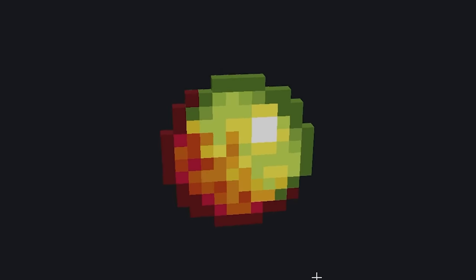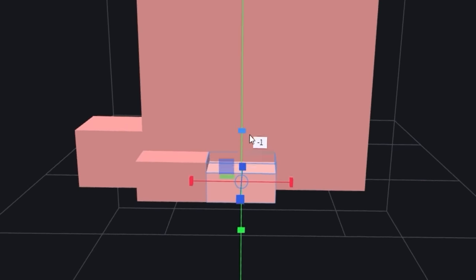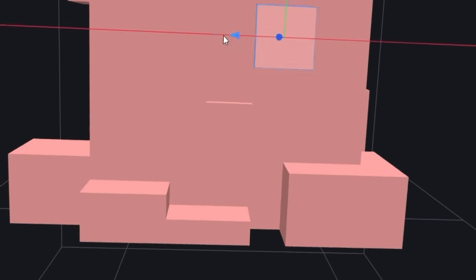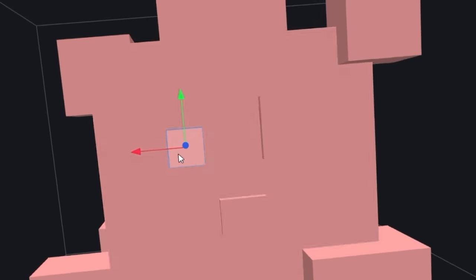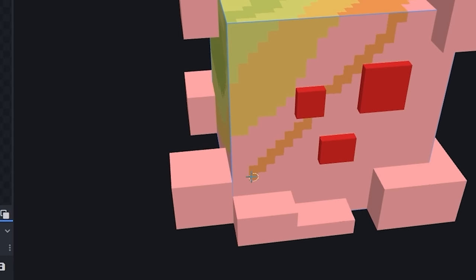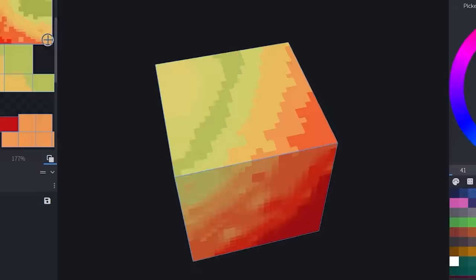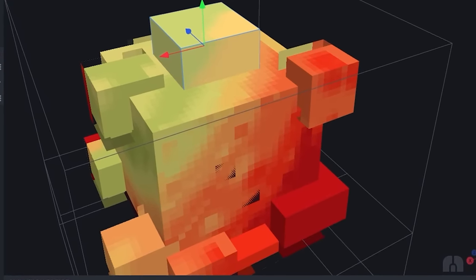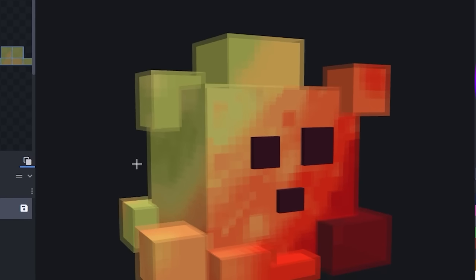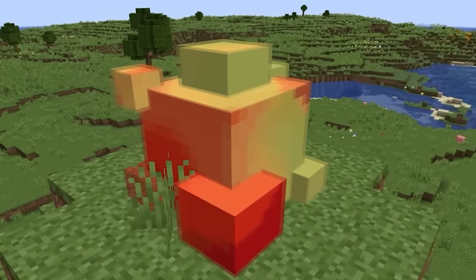We may already have a magma cube, but what if we turned magma cream into its own mob? I started by making this goopy block to be the base for the mob. Now that I'm happy with the shape, I'll get to work on the face — nothing crazy, just using the slime and magma cube as inspiration. I always thought it was weird that magma cream had green in it, but here goes nothing — time to add green. I decided to make the color gradient from green to red, just like the magma cream. That actually looks cool. Now it's time to blend it all. I also decided to add the extra translucent layer, just like slimes.